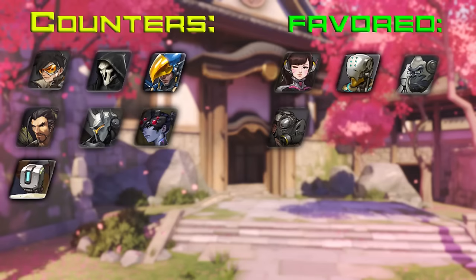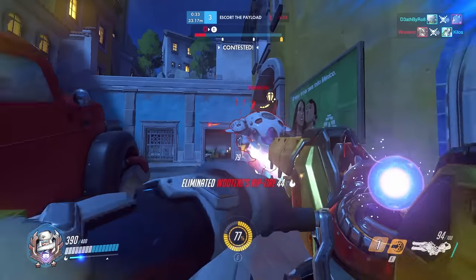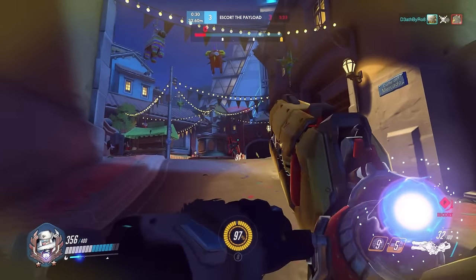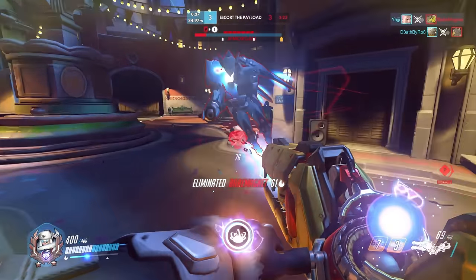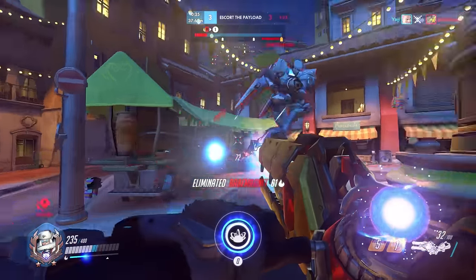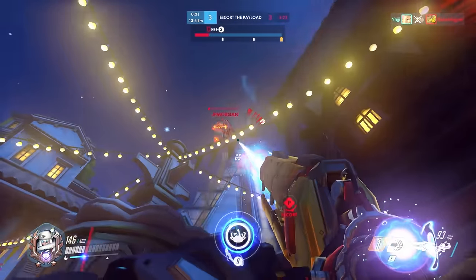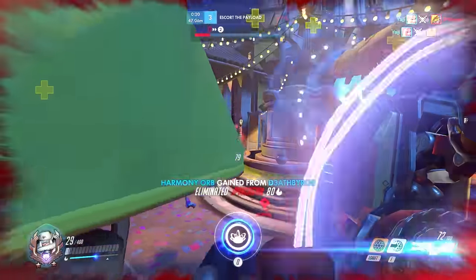Here are your counters and favored matchups. Pharah, Tracer, Hanzo, and Widowmaker all fall under the same category for the same reason: they're hard to catch and hard to reach. A Tracer is too fast for Zarya to kill. When Pharah is airborne, you can't reach her with any of your abilities. A good sniper will either be at high ground or long range, so you don't have any way to kill them.